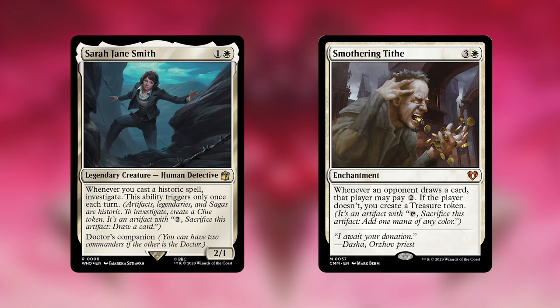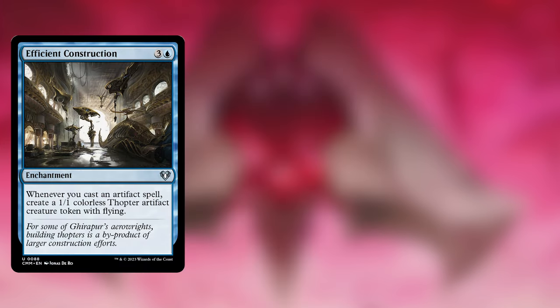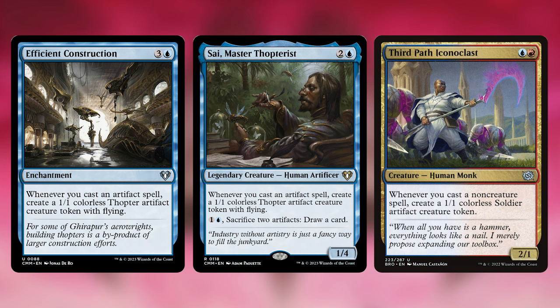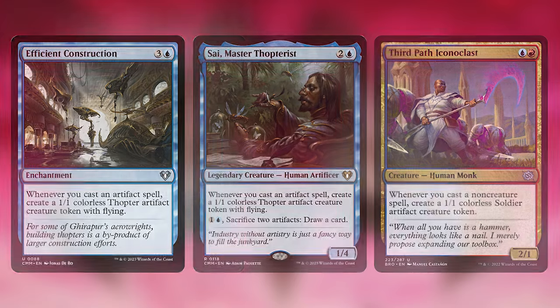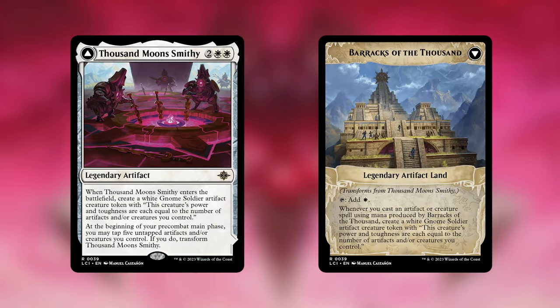A bunch of cards make artifact creature tokens too. Anempakal Thousandth Moon is a new one from Ixalan which makes gnome artifact creature tokens anytime we attack with a non-gnome creature. Efficient Construction, Psymaster Thopterist, and Thirdplast Iconoclast will all trigger whenever we cast artifact spells, which again is going to be often. Golden Guardian and Master's Guide Mural both make golem tokens and are double-sided, and Thousand Moonsmithy makes some really powerful tokens on both sides as well.